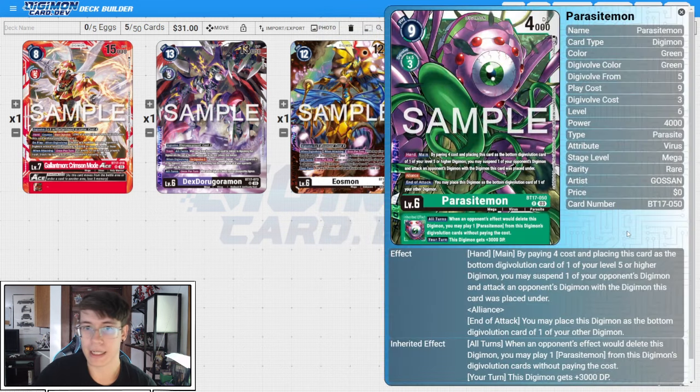Lastly, Parasitemon. I really like these hand-trap-style cards — kind of like Ragnalord. You play it for the effect more so than for the evolution. On main phase, by paying four cost and placing this card as the bottom digivolution card of one of your level five or higher Digimon, you may suspend one of your opponent's Digimon and attack an opponent's Digimon with the Digimon this card was placed under. It has Alliance. At end of attack, you may place this Digimon as the bottom digivolution card of one of your other Digimon. You don't have to tuck it under a green level five or higher — any level five or higher — and you get the plus 3,000 DP, so you effectively pay four memory to tuck this and swing over your opponent's Digimon.